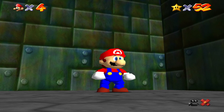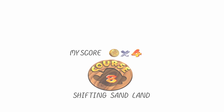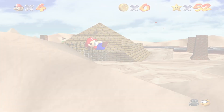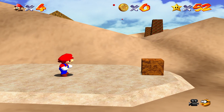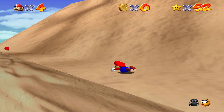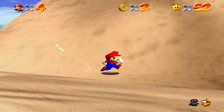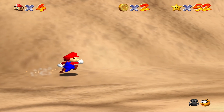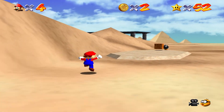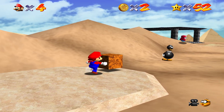This third star is what I've been dreading — Inside the Ancient Pyramid. I'm going to be doing the 100 coins on this level, because once you go inside the pyramid you cannot come back out, and about half your coins come from inside. So you actually have to go inside the pyramid to complete the 100 coin mission.